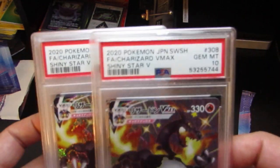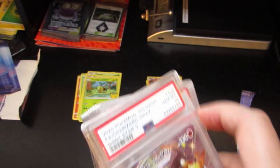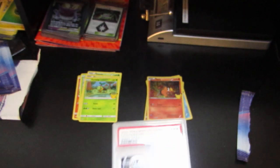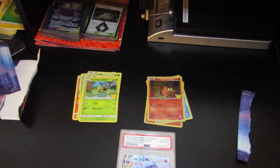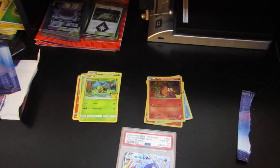All eight cards got PSA 10s — this is absolutely insane! Everything in this submission got a PSA 10, minus the Champions Path Charizard that got a six. I also sent in a normal unlimited Base Set Charizard but that didn't even get graded — PSA said there was recoloring on it. But other than that, everything got 10s. Hope you guys enjoyed — thanks for watching and I'll see you next time!